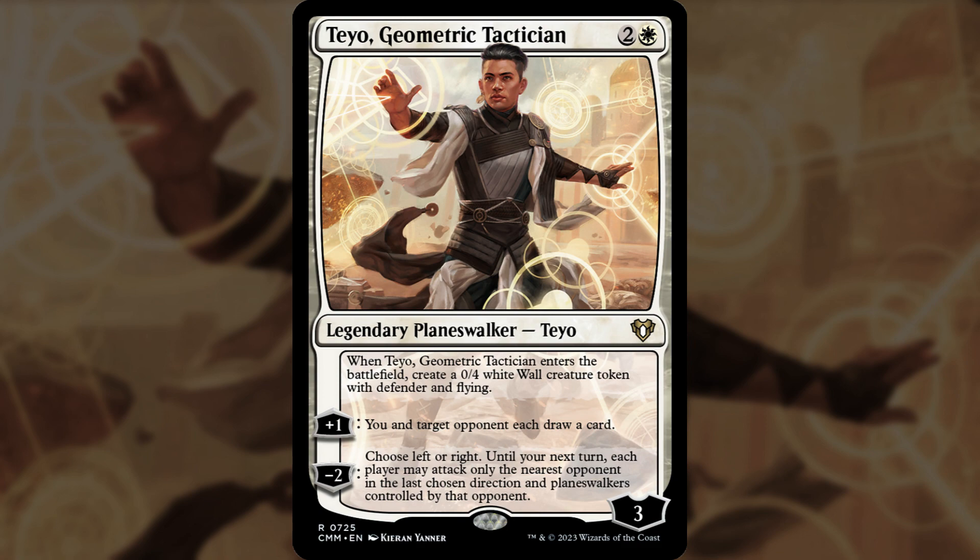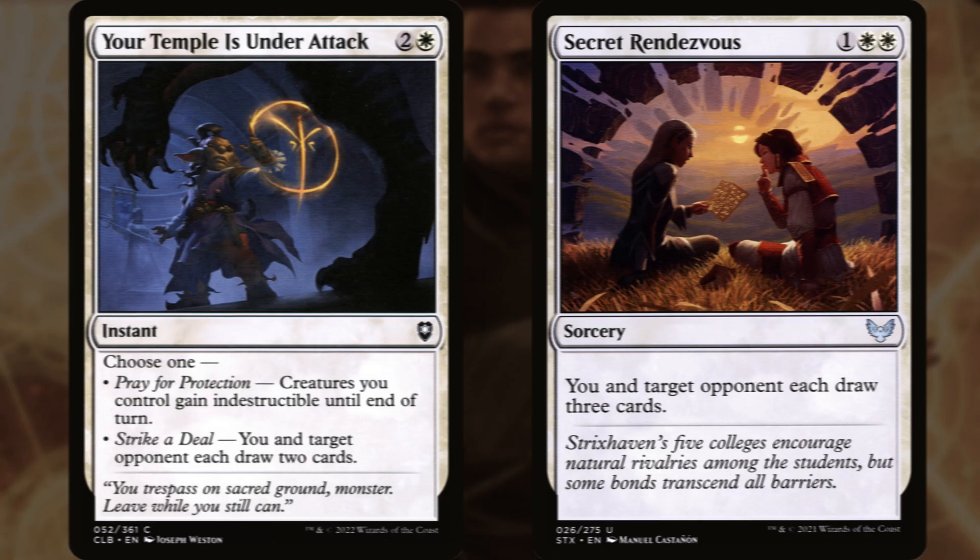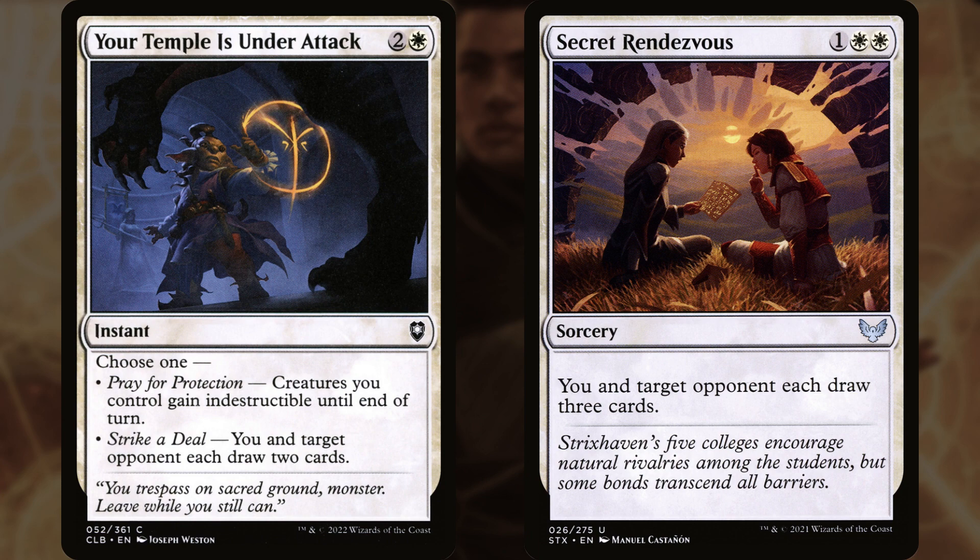Teo's plus 1 draws you and target opponent a card. We could double down on that with either Your Temple is Under Attack or Secret Rendezvous, both of which pretty much do the same thing.